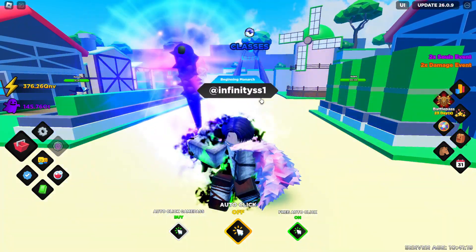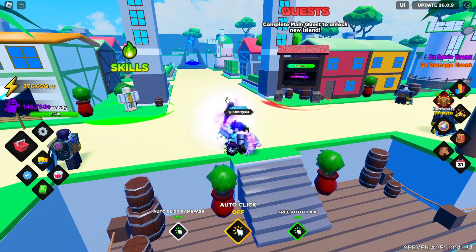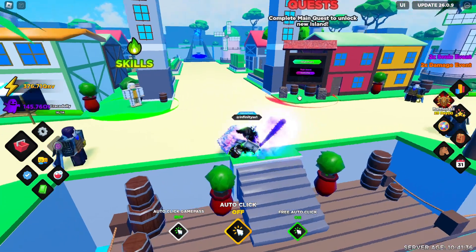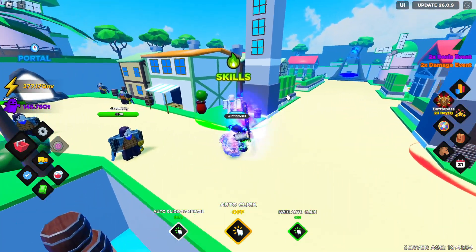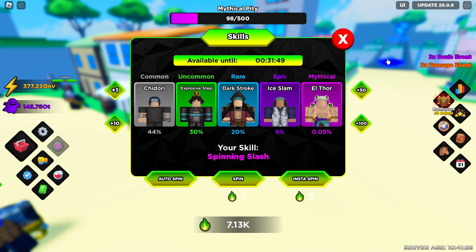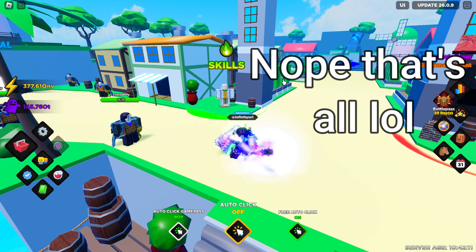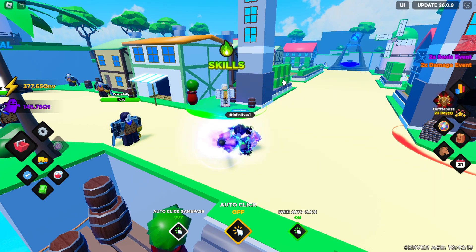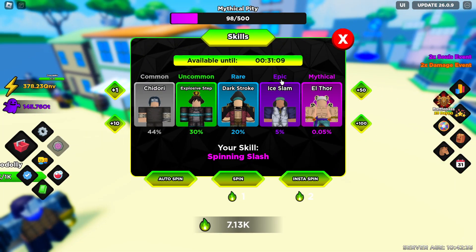Let's jump right into this. Let's say you just joined Anime Souls for the first time. You're probably thinking the first thing you should start doing is working on the quest line. Well, I disagree. What you actually should be doing is using a bunch of codes so you can roll skills until you get a mythical one. I'm going to have a few codes on the screen right now, and all of them will be in the description. Once you're done using them, you should have quite a large amount of skill spins.